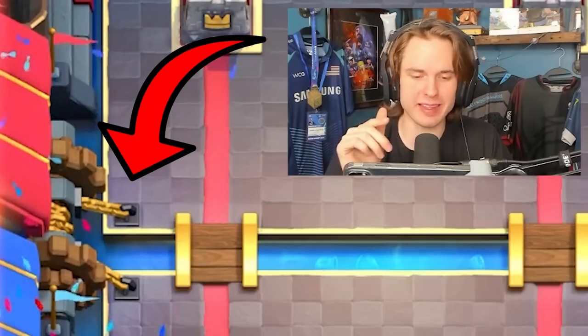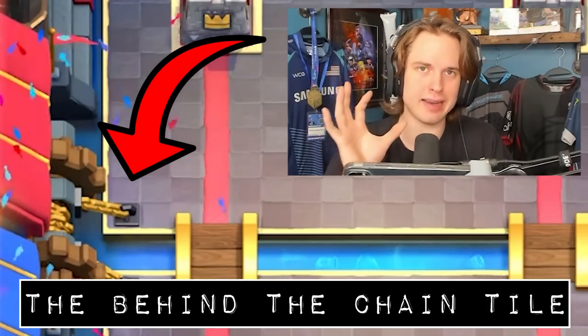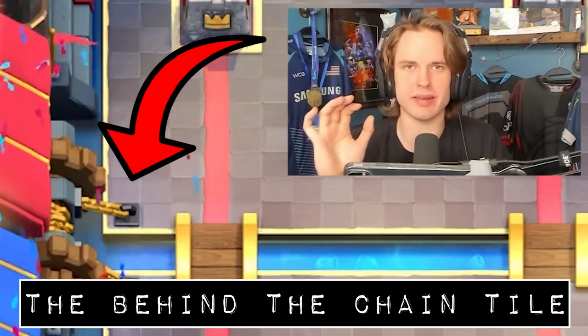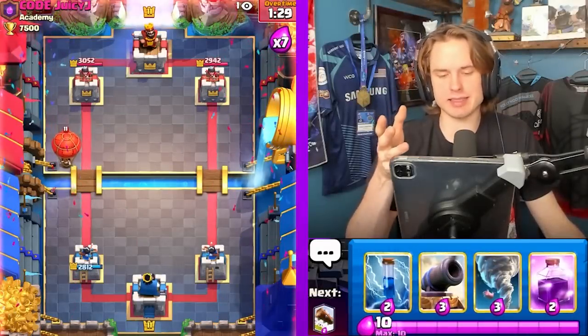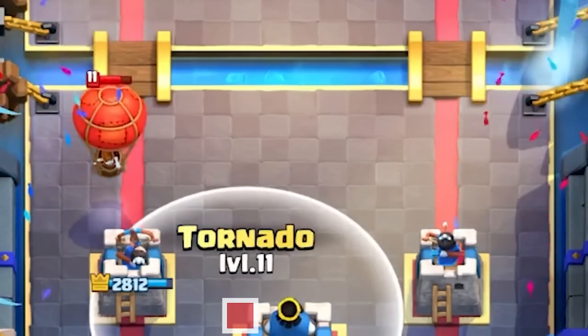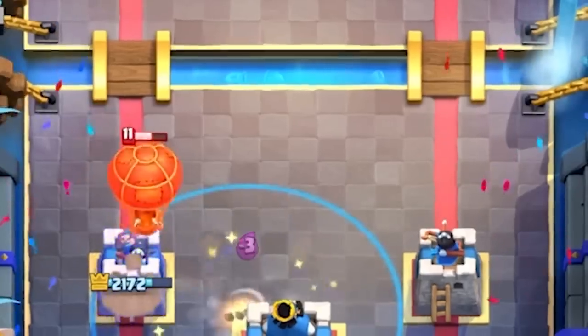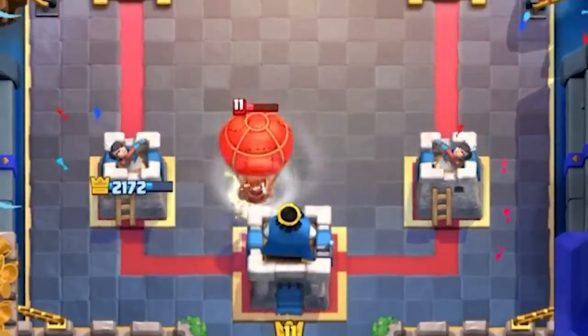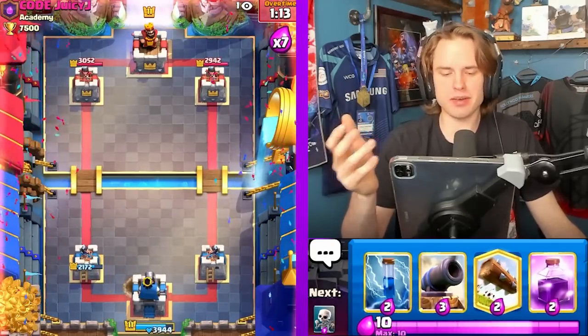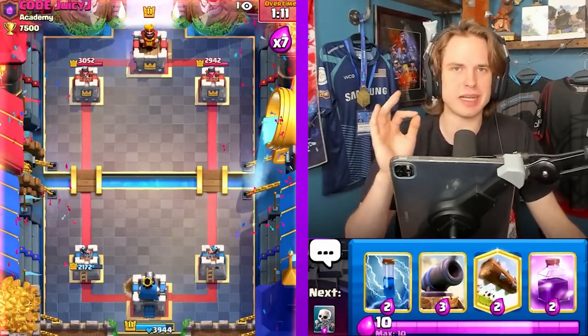Balloon is an interesting card. If they ever play on what I call the 'Behind the Chain' tile, do not attempt to pull it into your King Tower with Tornado. If they play anywhere else — like the normal placement — you can easily activate King Tower. This is the placement you're going to want to use, very similar to the Royal Hogs. Good timing is also important. You do have to take one Balloon hit, but if you don't have a great counter and you want to activate King Tower, this is 100% a very solid play.